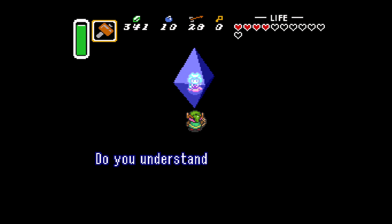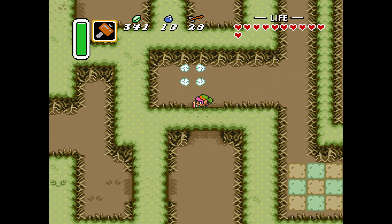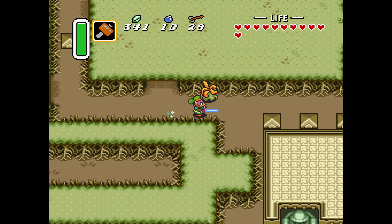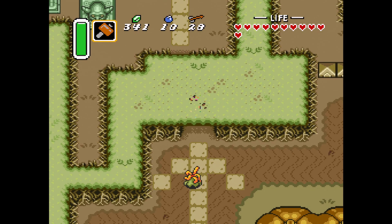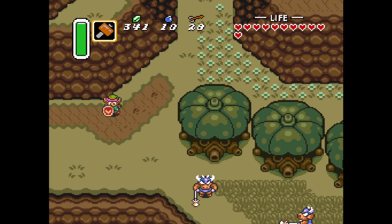Don't think just because we're in the dark world that people will stop condescending to us — they'll still check if you got all that. No sign of Kiki the monkey on the way out — I wonder what he spends his rupees on. Maybe he just has a big collection of them, Scrooge McDuck style, and just kind of dives in and swims around. The richest monkey in the dark world. Now that we have the hammer, we have a whole new section of the dark world we have access to. We'll take this opportunity to grab a few more items and stay ahead of the curve.